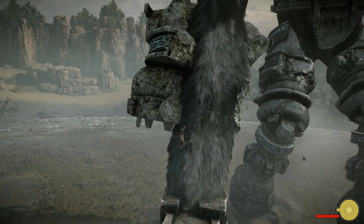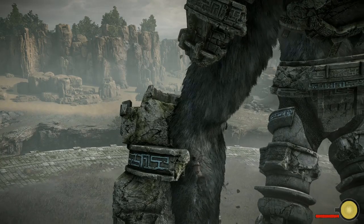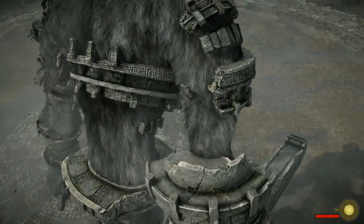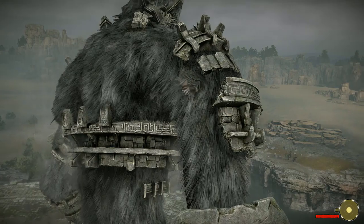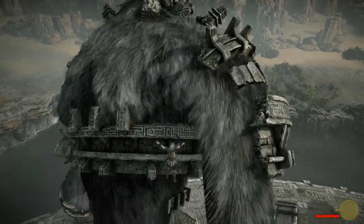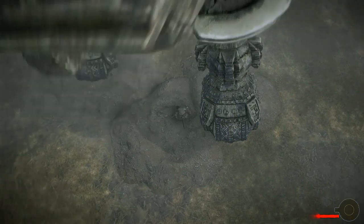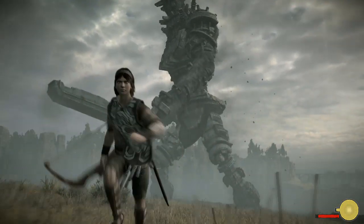The other colossus we just fought in the last episode has three weak points — this one also has three weak points, but I don't really like any of them; they all kind of suck. The one I'm currently heading to is really hard to get a consistent grip on, so it's really challenging to guarantee you're gonna land any kind of hit on him. Oh god, we're gonna fall off — come on, grab on!